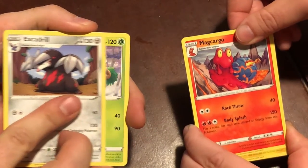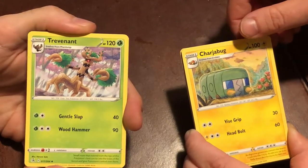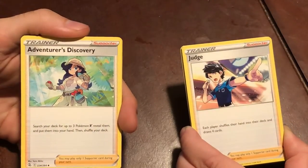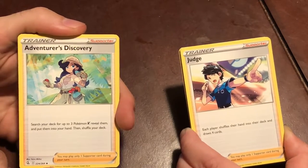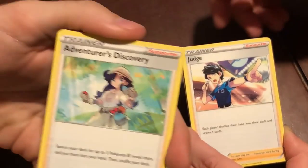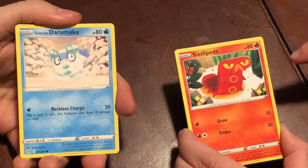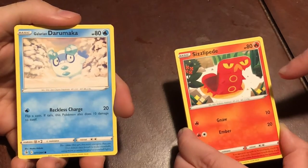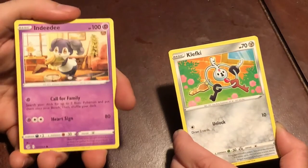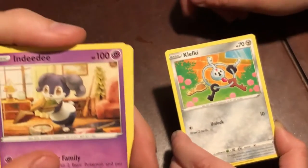Magcargo, Excadrill, Charjabug — it's like Buzzkill. Trevenant. I really like this Pokemon design too, I think it's awesome. Adventurer's Discovery — dude, she kind of thick, though. Bruh. Don't make me stand up. I like this design — he looks like Ron Swanson. Galarian Darumaka. Clefairy. I hate this Pokemon — it's so stupid, but I kind of love him actually.